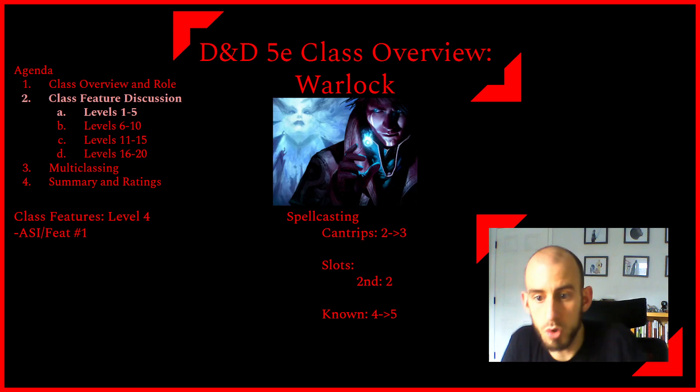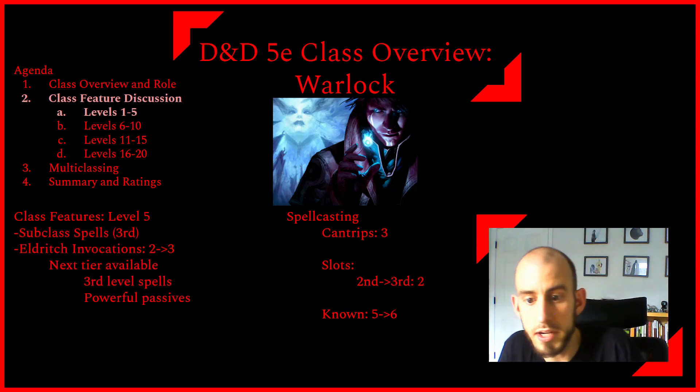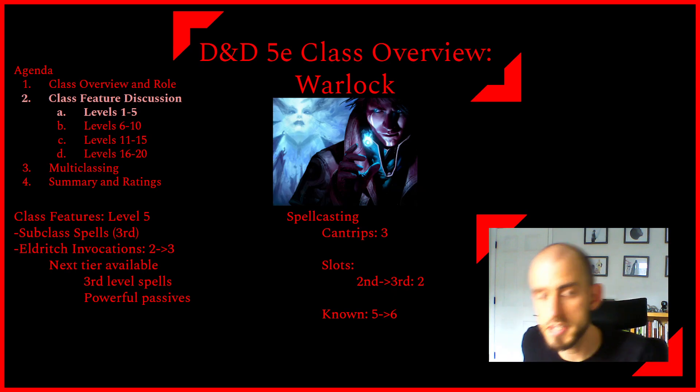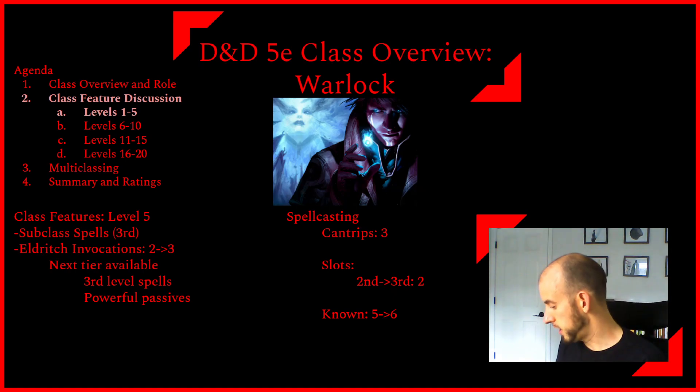At level four, we get our first ability score increase or feat, and warlocks follow the normal schedule with a total of five. You also get a third cantrip and learn a fifth spell. At level five, we get our third-level subclass spells and another invocation. The next tier of invocations unlocks here, including third-level spells castable once per long rest and powerful passives. Our spell slots are now third level.